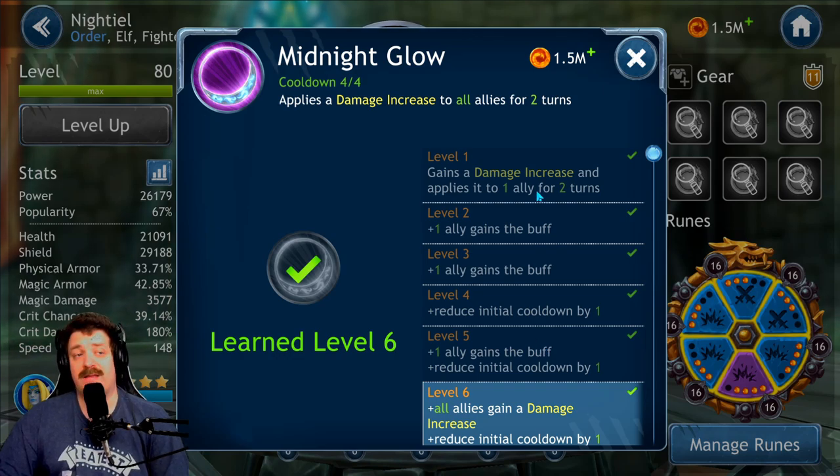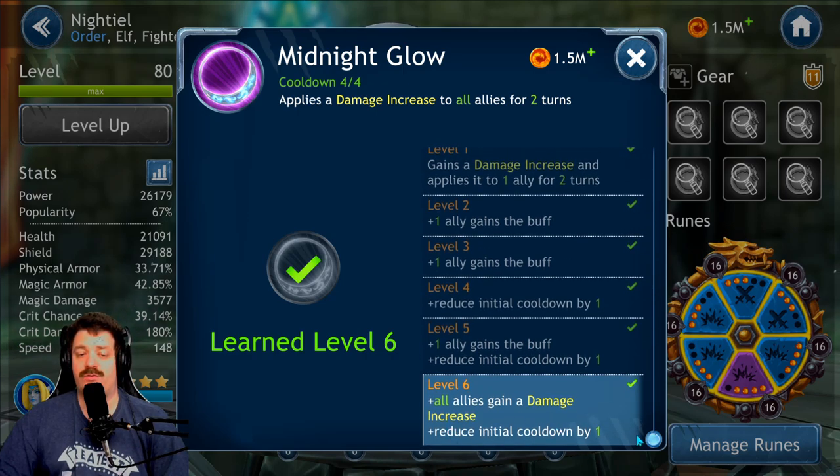The third skill — applying a damage increase to all allies for two turns — is mandatory to get to level six. The initial cooldown is also reduced by one turn at level six, meaning all allies get that damage increase more frequently. Absolutely get this skill to level six.